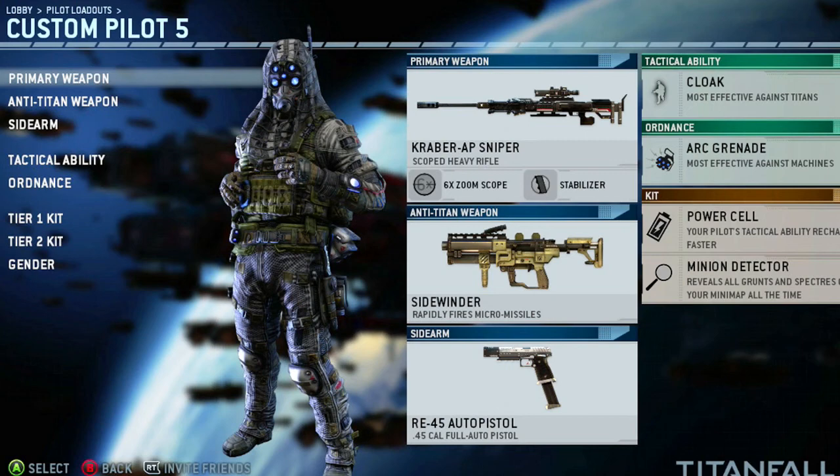This is the loadout I've been using with the Kraber. I've got the 6x scope, the stabilizer — which I highly recommend because it reduces the amount of sway when you're looking down the scope — the Sidewinder autopistol, cloak, arc grenade, power cell so my cloak recharges faster, and minion detector.